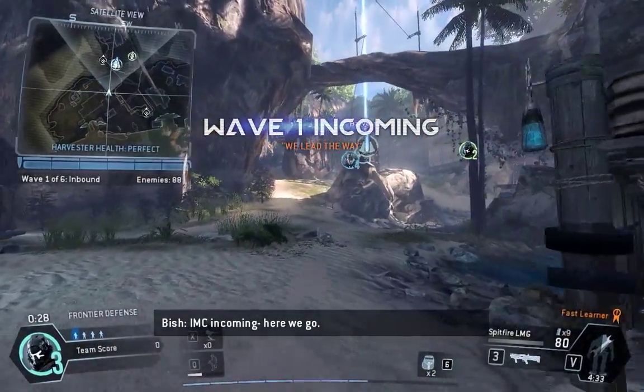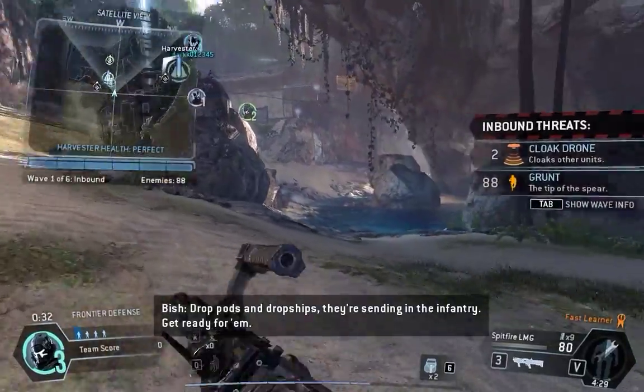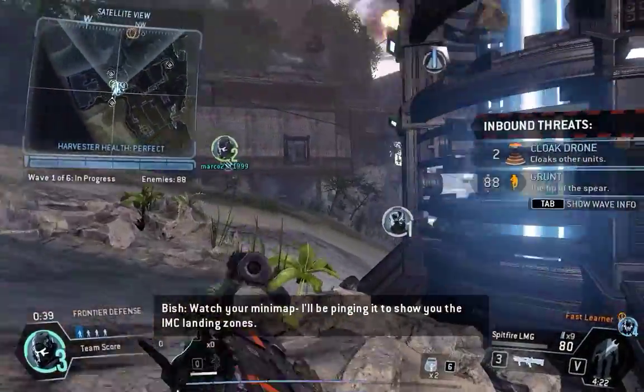IMC incoming. Here we go. Drop pods and drop ships — they're sending in the infantry. Get ready for them. Watch your mini-map; I'll be pinging it to show you the IMC landing zone.